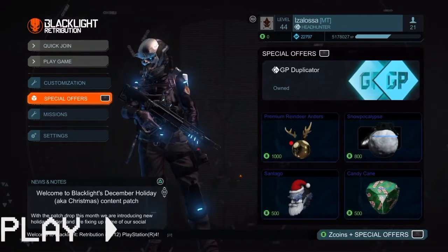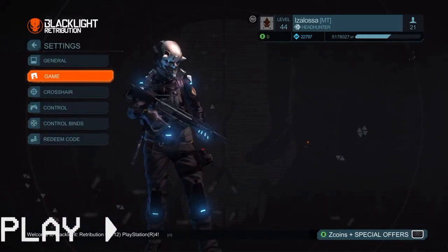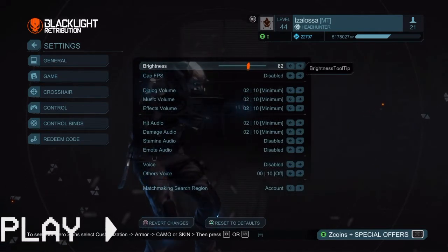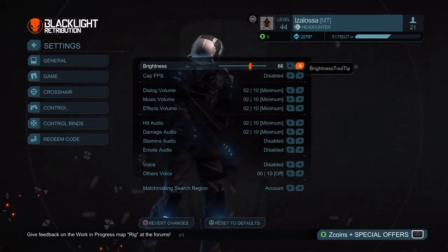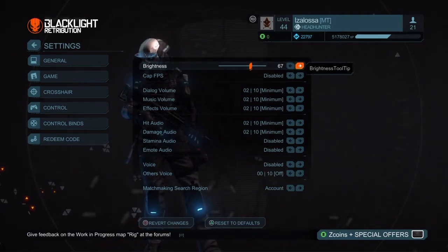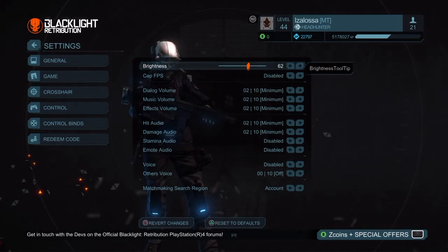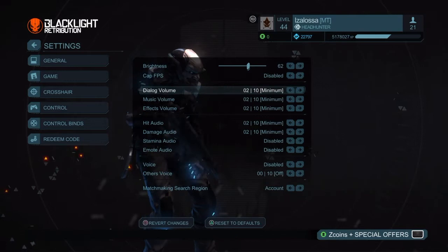Let's get started. I'll go through each one of these settings — apart from redeem code. Brightness: mine is 62. I don't want it too bright because it kind of hurts my eyes, so I keep it low. FPS is disabled.